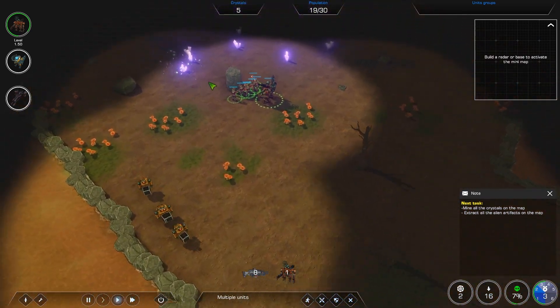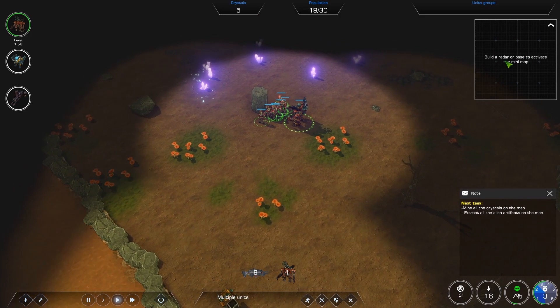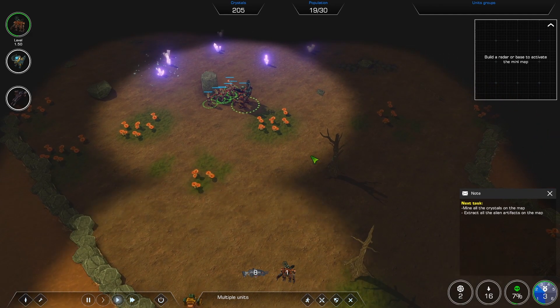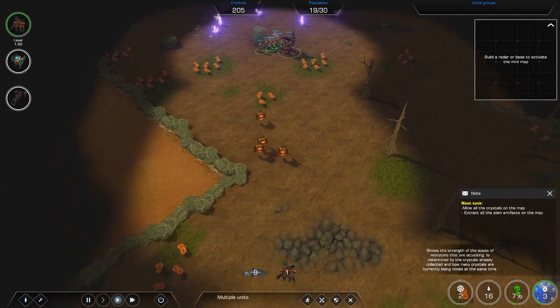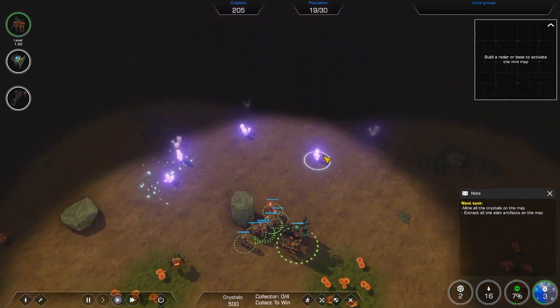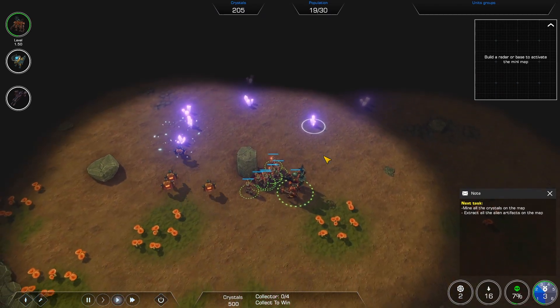You will need a radar station in order to see what's on your map, and you've got your overall tasks in the bottom right. In the very bottom right you will see things like enemy presence, how much they want to kill you, how strong the waves are going to be, how many crystals you've got left, and how many artifacts are in the game.